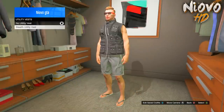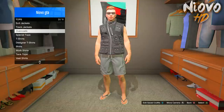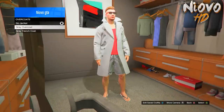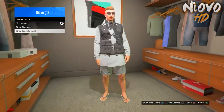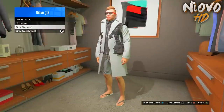Once you have that on, go to Tops, scroll down to Utility Vests, and put on the Stealth Utility Vest. Then head over to Overcoats — as you can see, when you put on this type of overcoat the utility vest gets removed. So what you want to do is put on the gray trench coat one, hover over it, and put it on. As you can see, it now glitches over.